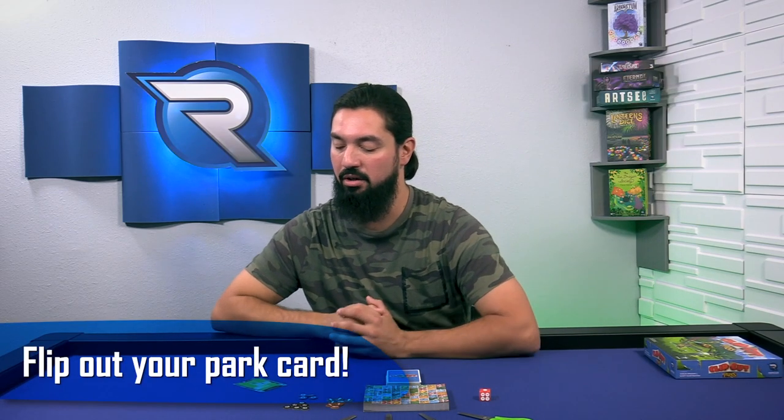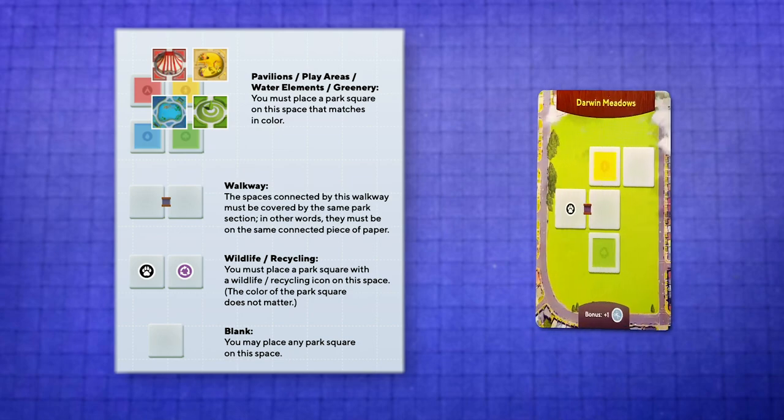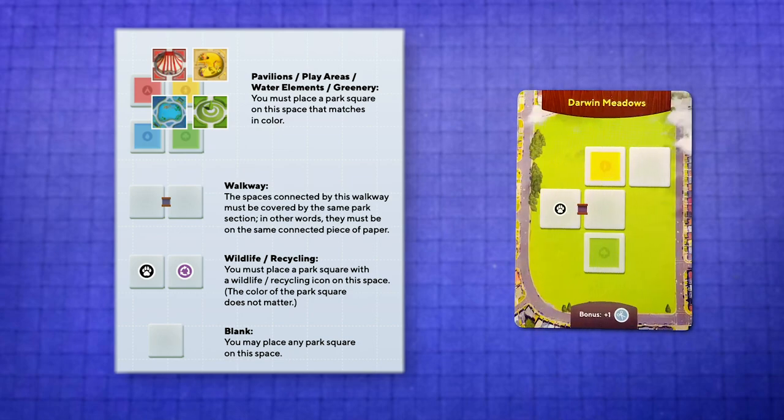Remember the five phases I mentioned earlier? We need a park card first before I can explain. Now this is my park card, Darwin Meadows. As you can see, there are many features on the card. The yellow one means it's a play area. The green one means it's a greenery area. And the paw means it's a wildlife area. This little bit here means it's a walkway. You have to make sure that the two pieces are connected for one solid piece.